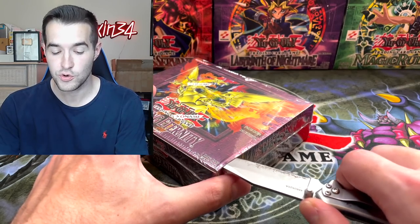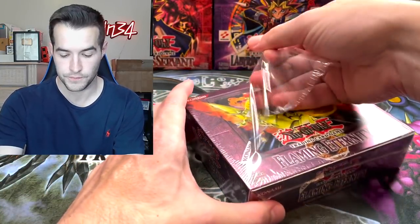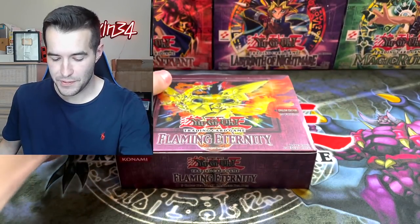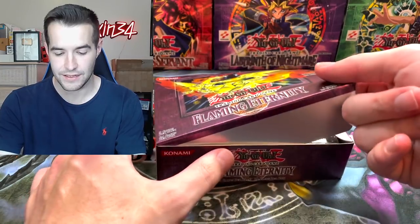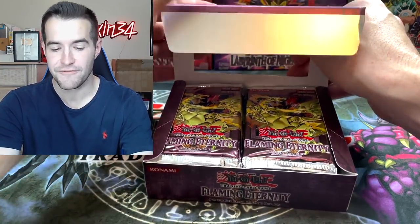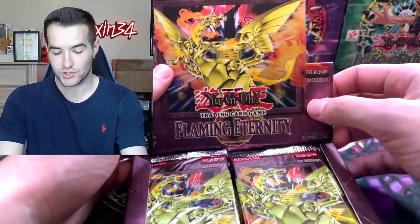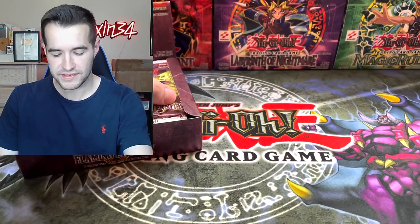This is going to hurt because you do not see these boxes very often. Very cool — Flaming Eternity, let's go. The wrapping has been removed, the value has been destroyed. Let's see what's inside. First edition, 24 packs. They did this thing weird because they did like a square up here instead of a circle — it's squared. That's one of the only boxes like that, I think.